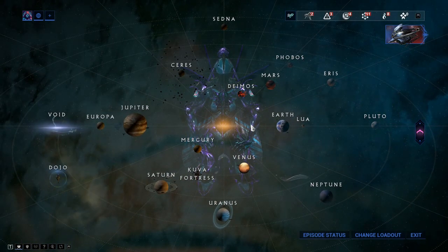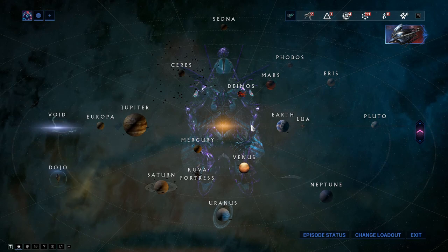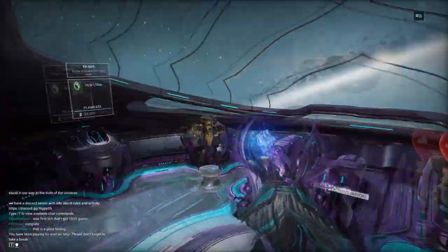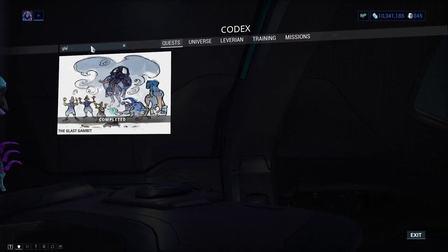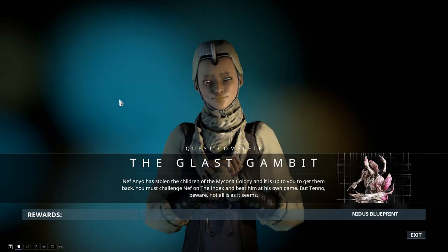Neja is obtained from the clan dojo. Nidus's blueprint comes from completing the The Glast Gambit quest. For his parts, you need to play Infested Salvage.